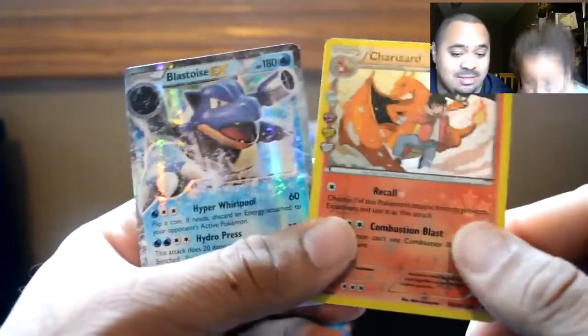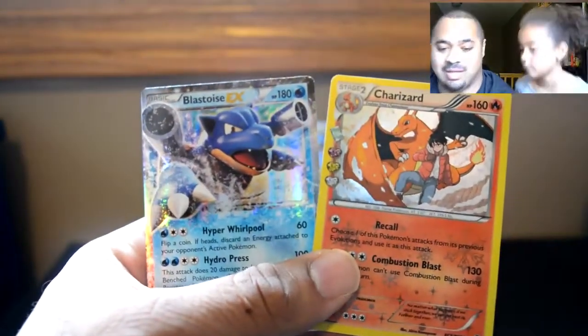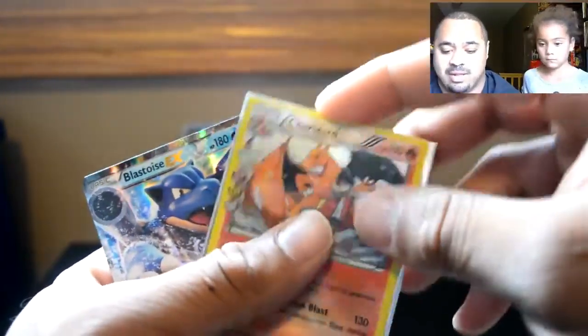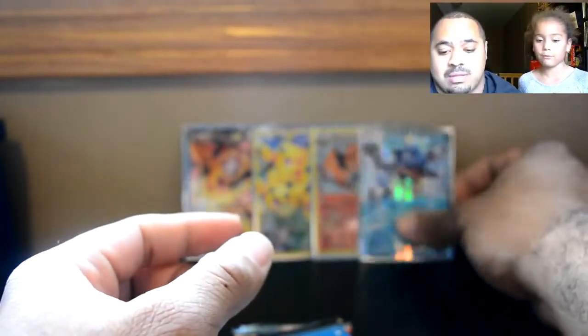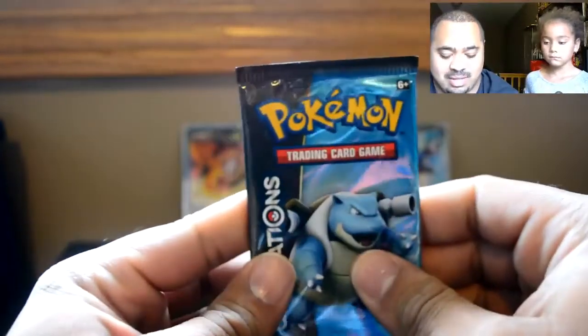What do you think? I like it. I don't think we actually pulled the Mega Blastoise EX — we got the Mega EX. I'm going to sleeve these both because I like them. This is our second Charizard holo, or Radiant Collection. And I believe this is our first Blastoise EX. We have the Mega one, I believe, and just Blastoise EX with Vaporeon, and the Promo one.